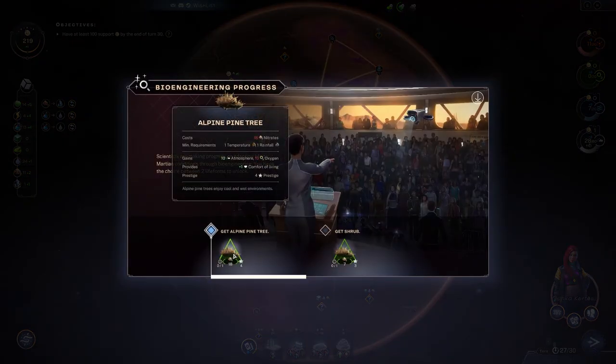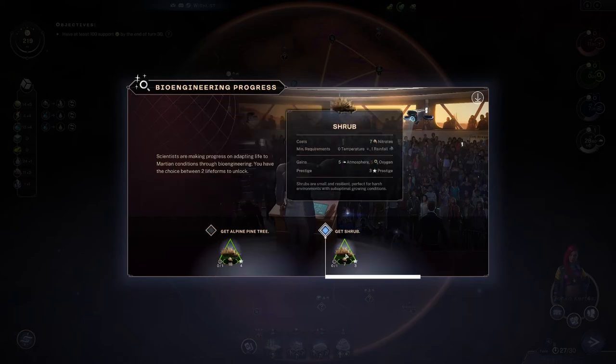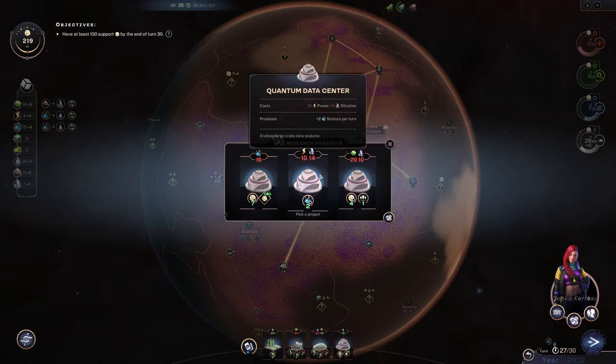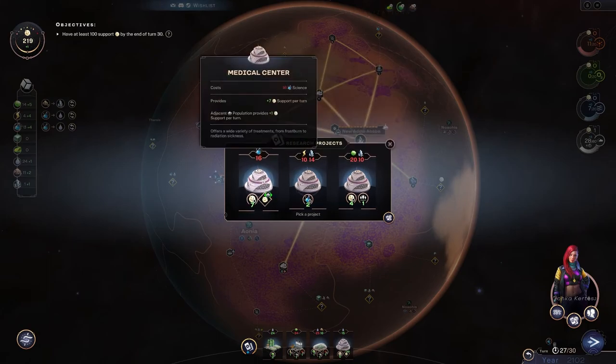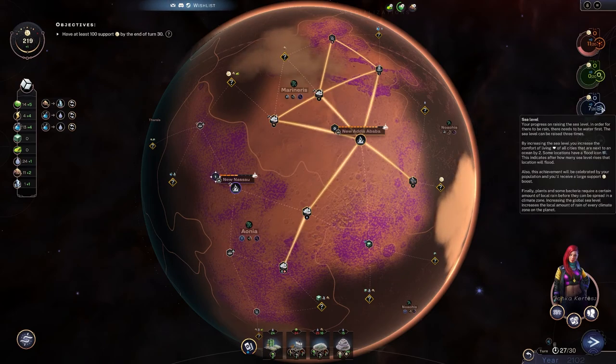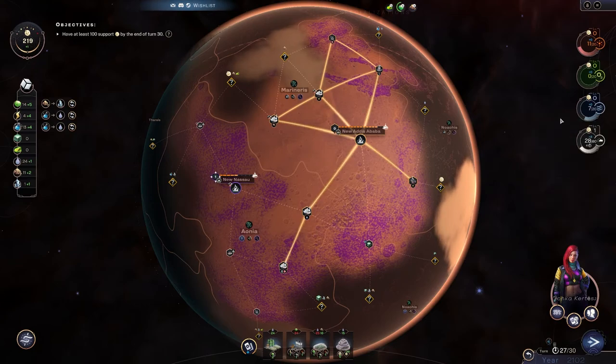Alpine tree needs one temperature and one rainfall — how do you get rainfall? I guess you have to fill the oceans. So rainfall happens after you raise the sea level, which we clearly haven't done. I'll pick the shrub for now.